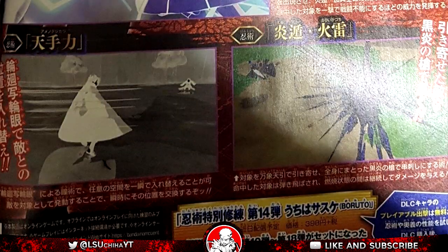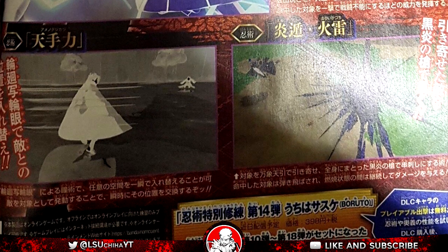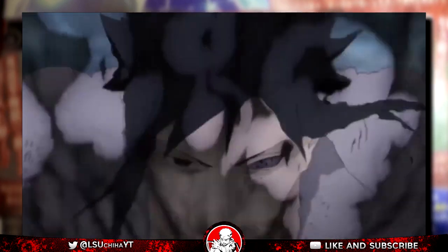The bottom right image is no doubt an inferno style move — expect this to work like a combination of Universal Pull and Inferno Style Flame Control. Sasuke did this in his final fight with Naruto, so that looks like a good range type Jutsu to add.